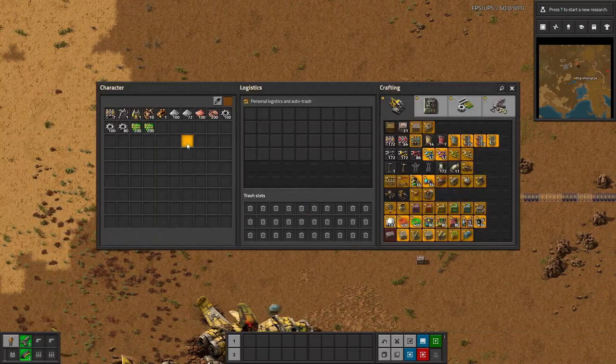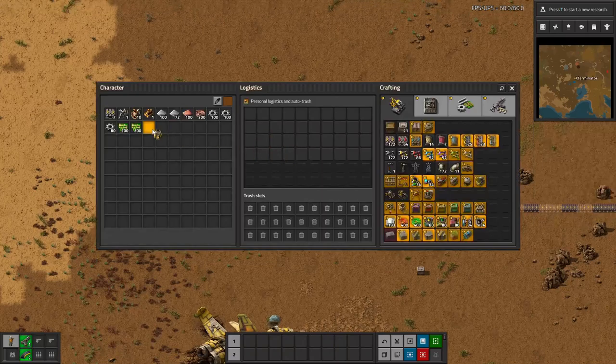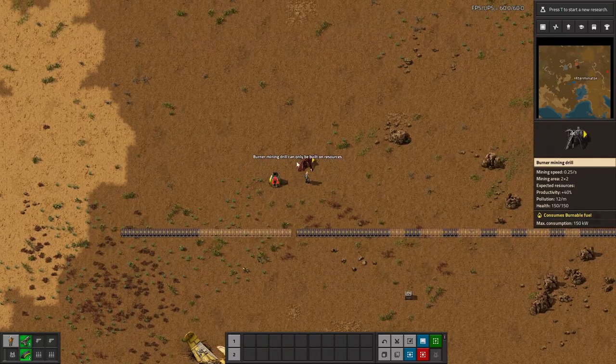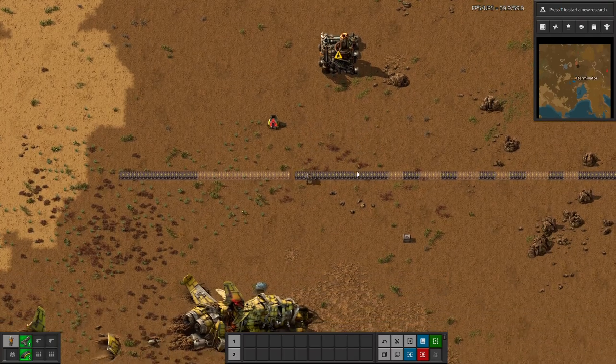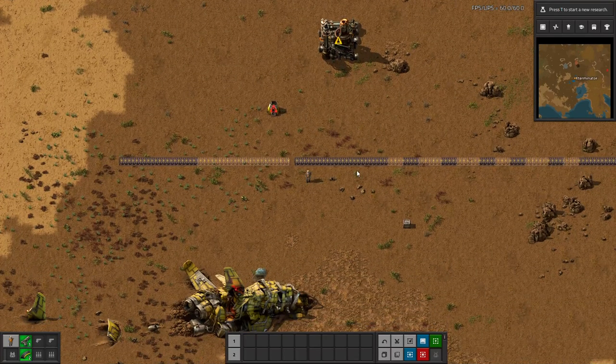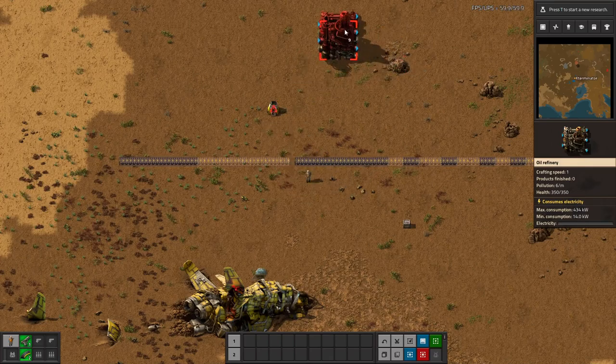I'm going to place a few things here just so I can show a better example. The next thing it does is if you use Shift+Q you can recall the last item that was in your cursor. So if I go ahead and do Shift+Q you can see it's bringing up the refinery here, which was the last item in my cursor — which is super nice.